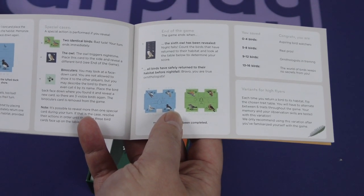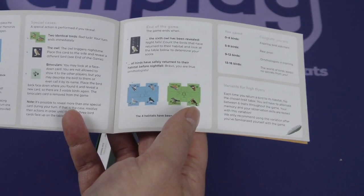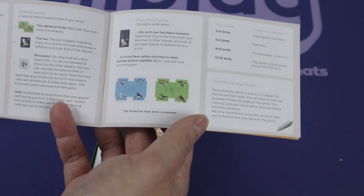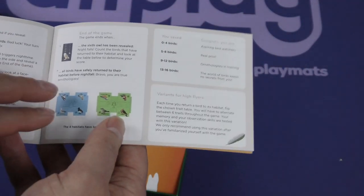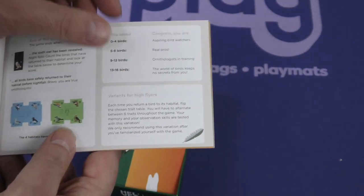Count the birds that have returned to their habitat and look at the table to determine your score. Or, if all birds have safely returned to their habitat before nightfall — bravo, you are a true ornithologist. That's the full way to win, and if you don't quite get there, then you've got kind of a little chart there.